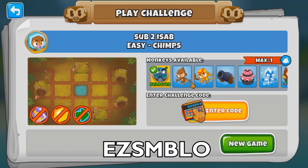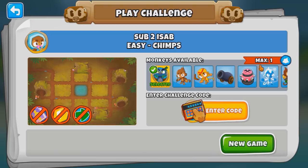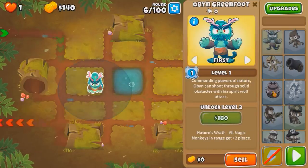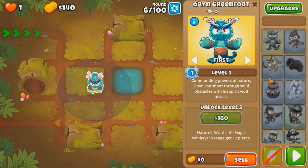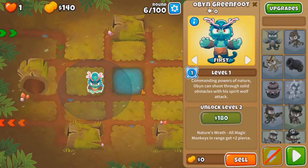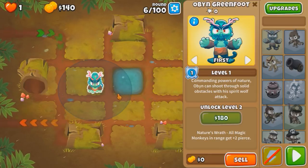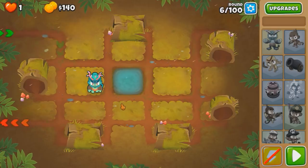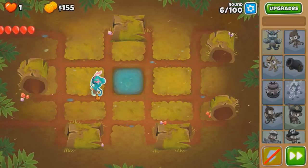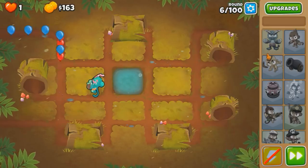Sub to ISAB. So it's Logs CHIMPS, but it's not just Logs CHIMPS — it's one tower only Logs CHIMPS. Yes, it is doable, and I'm gonna give it my own shot. The sell button is enabled, but we cannot place any more than one tower. Basically we gotta beat 100 rounds of CHIMPS on Logs with only one tower that we can replace, but don't get the money from. Keep in mind it's easy mode, so it's not as bad in terms of the early game — bloons aren't as fast, towers are dirt cheap — but I'm sure it's still gonna be pretty hard.